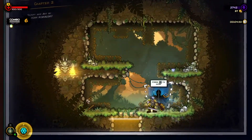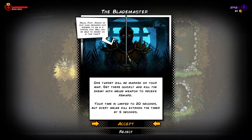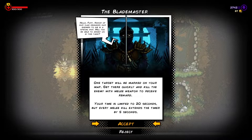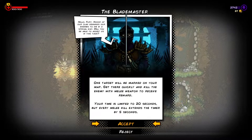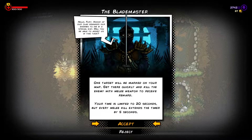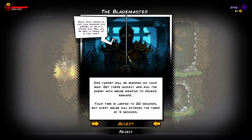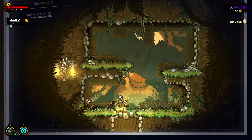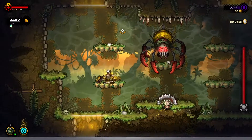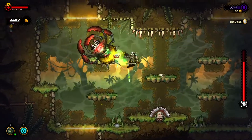Chapter two - what's the deal? One target will be marked on your map, get there quickly and kill the enemy with a melee weapon to receive a reward. Time is limited to 20 seconds but every melee kill extends the timer. I'm not gonna do that - that's a recipe for disaster, probably at least for me.